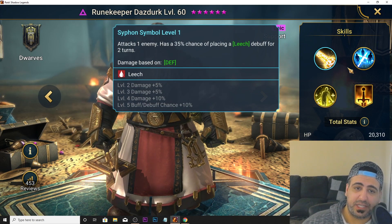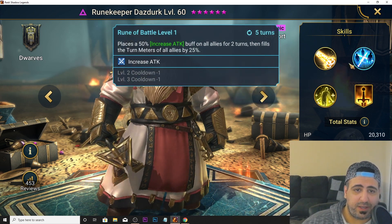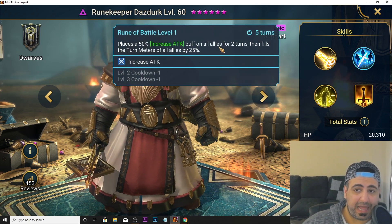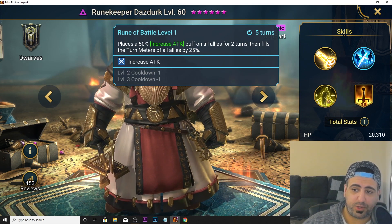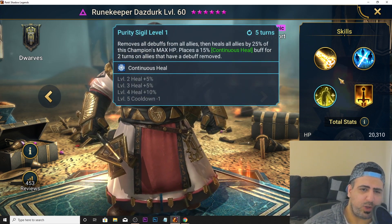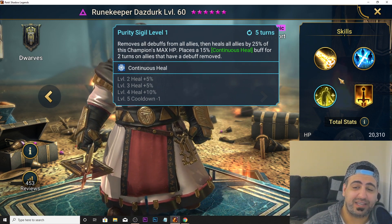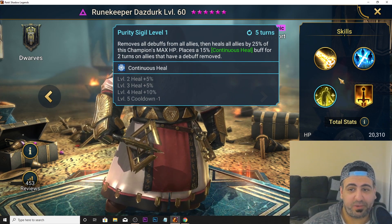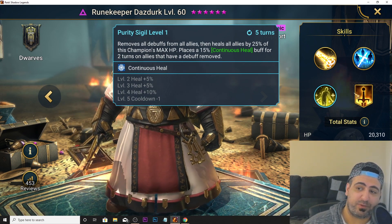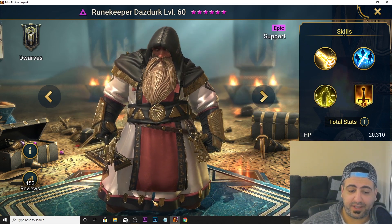Rune Keeper Das Dirk is a support champion. His A1 has leech. His A2 is an AoE that places increased attack for all allies and fills the turn meter by 25% — big in Faction Wars. His A3 removes all debuffs from all allies and heals all allies by 25% of his max HP, plus places continuous heal on allies that had a debuff removed. This guy is S tier.